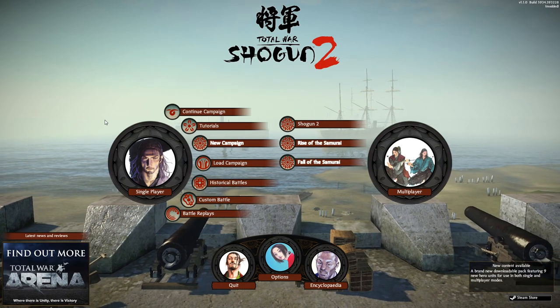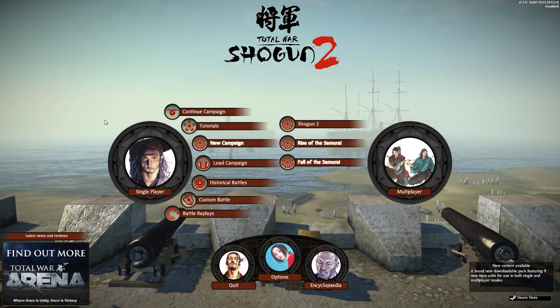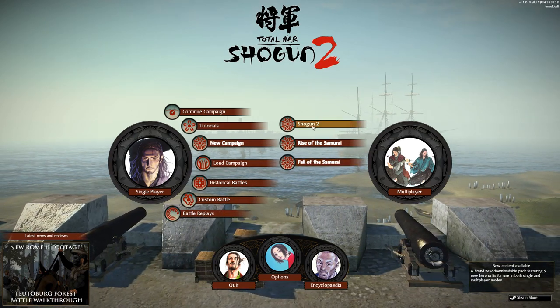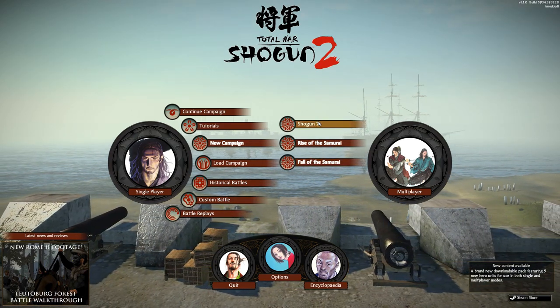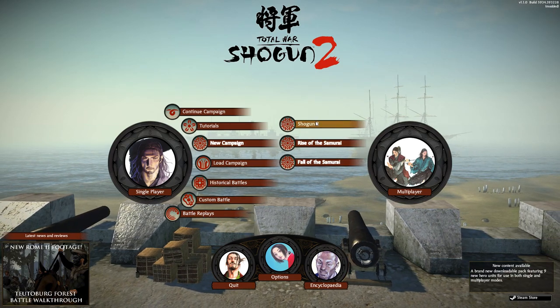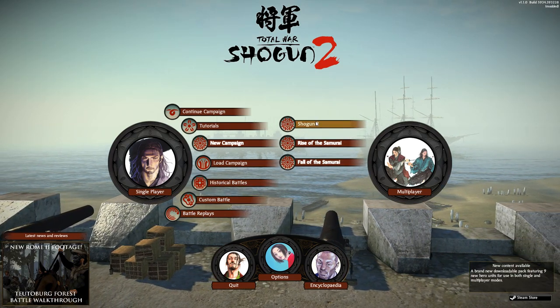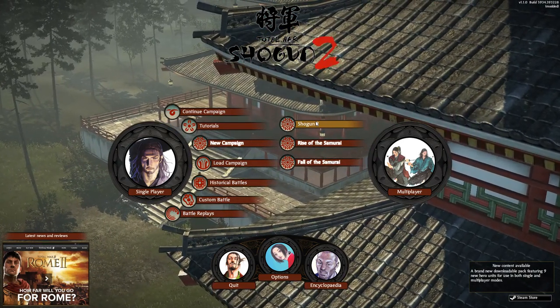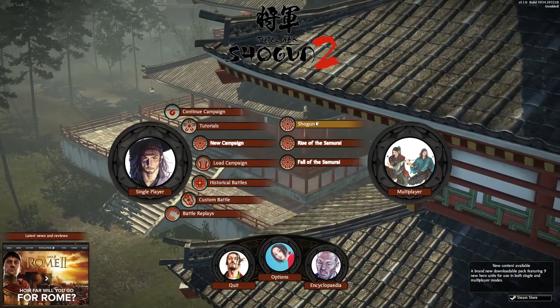This is going to be a modded series, because I have played the heck out of the vanilla Shogun 2 campaign. Some of the big features in the mod — which I will link below — it is called the Real Garrison mod. Heroes and generals are going to be more like Dynasty Warriors characters, where they are really strong and require strong units to take them down, which I think is kind of cool.